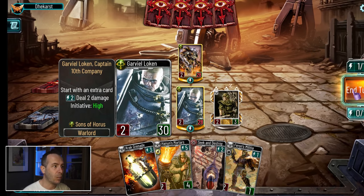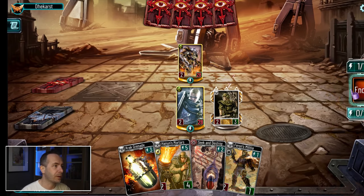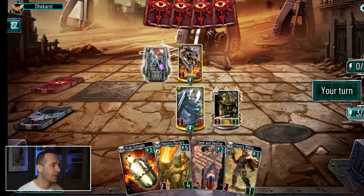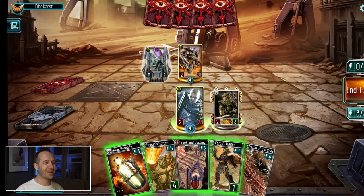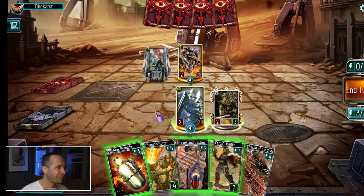Let's check what the enemy warlord can do - he's Durkast of the Sons of Horus. He is strength two, and his ability deals one damage to all enemies for two points, which isn't bad. He draws a card at the start of his turn and plays a Lakos squad. Drop pod means they're pretty much going to be invulnerable this turn - you can see this little drop pod around the card. So they're well defended this turn, and as of next turn they will have attack strength three.